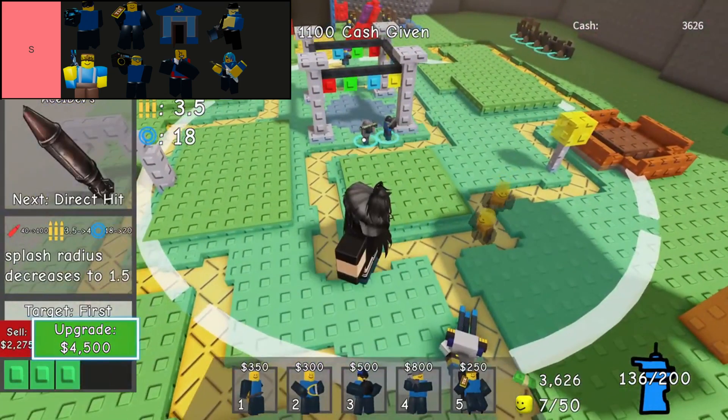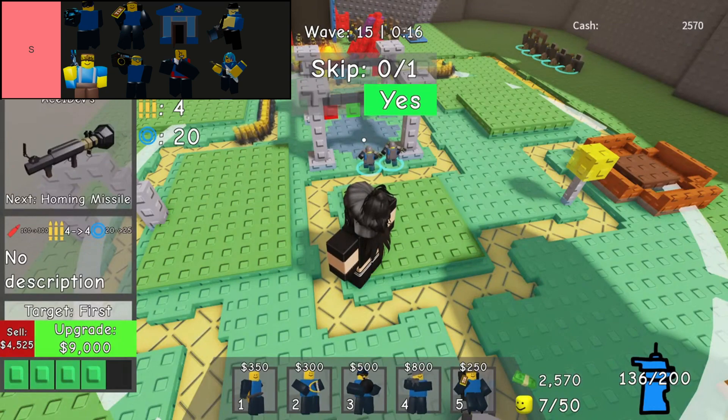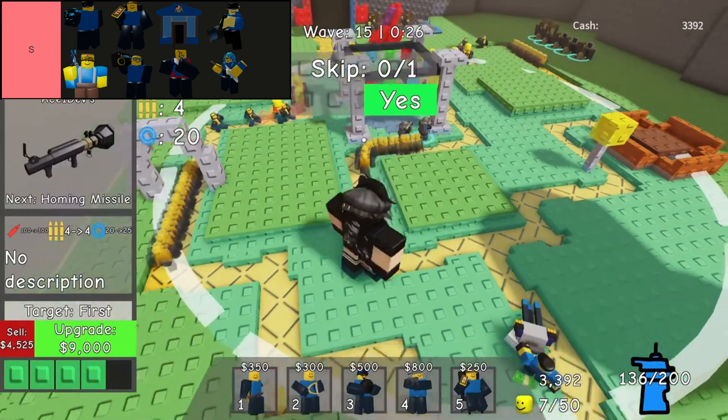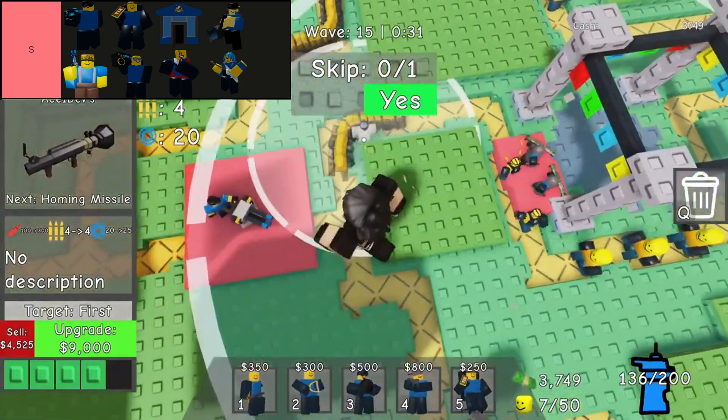Moderator tower reigns supreme in the S-tier category. Known for its unparalleled crowd control, enemies struck by the Moderator are temporarily stunned, rendering them unable to move. This strategic advantage not only disrupts enemy advances, but also synergizes effectively with other towers like the Boombox, which can potentially lock down foes indefinitely when combined with its accelerating abilities. For players seeking to halt enemy progress and secure victories, incorporating the Moderator into their tower defenses proves to be a formidable choice.